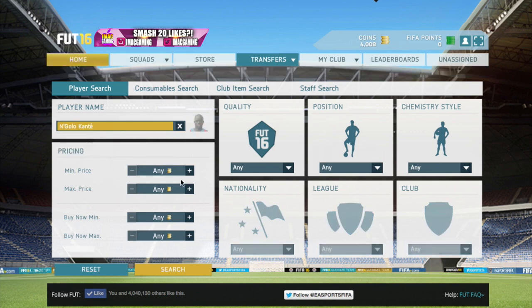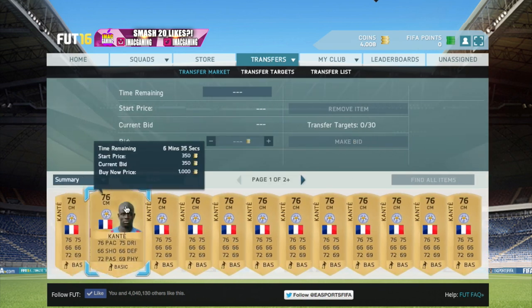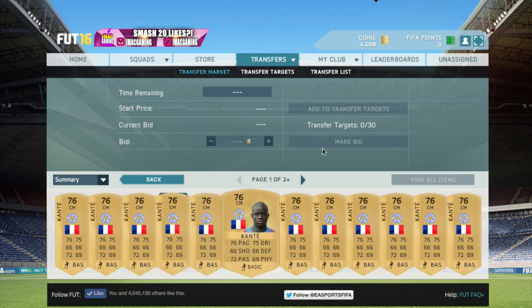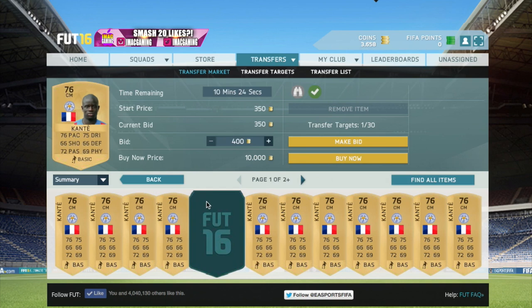I found that this guy, Kante — if you set it to 350, all of these players will come up and then you can bid on the 350 one or you can bid 350 on these ones. If you make a bid here, you get them for 350 and then you can sell them on for 500 coins. It's not a massive profit but it actually gets you from 1k to 10k.